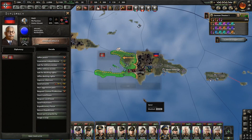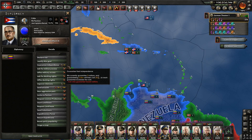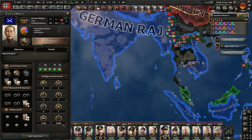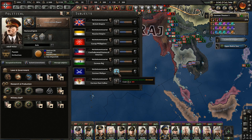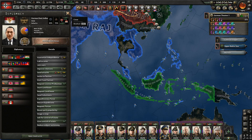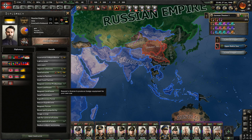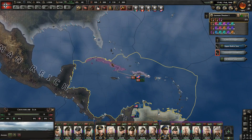Declare war on Sweden — Sweden joins the Chinese United Front. Justification for Haiti is ready. I think we should attack Brazil because it's going to take a while to defeat them, so it's good to start early. Just 10 days for justification. Declare war on Haiti — Haiti capitulates. Declare on Brazil. Justify on Cuba. The attack on Brazil is going to take some time. Annex Malaya — do they have significant manpower? No, so let's just annex them.